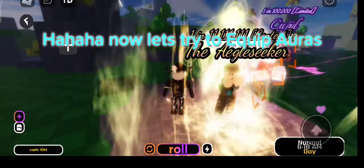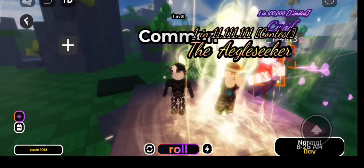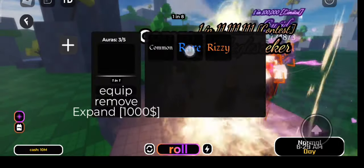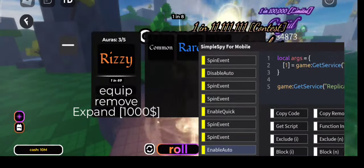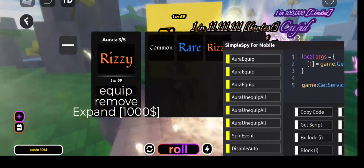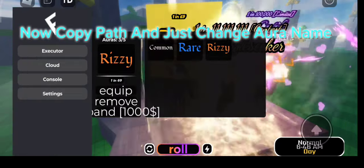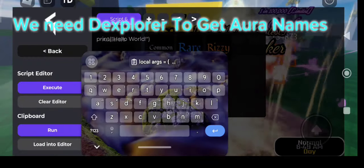Now let's try to equip auras. Copy back and just change our name. Use the explorer to get our names.